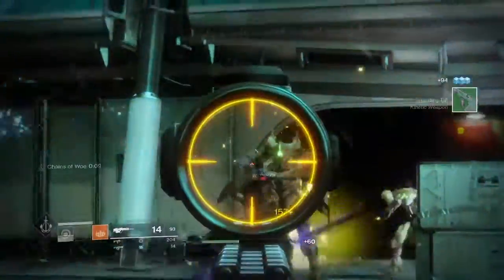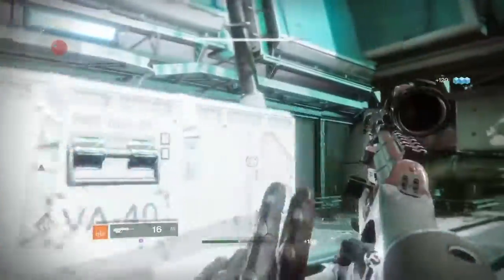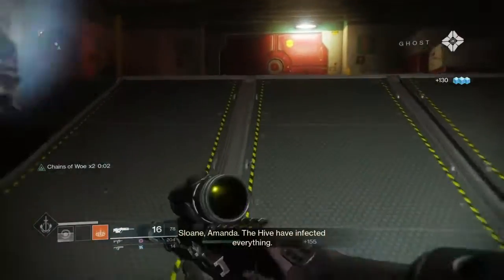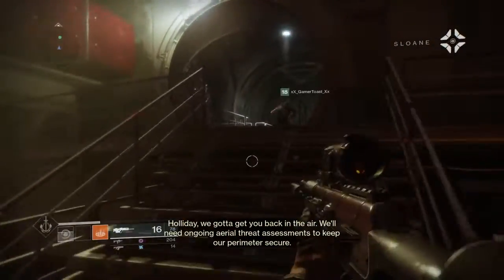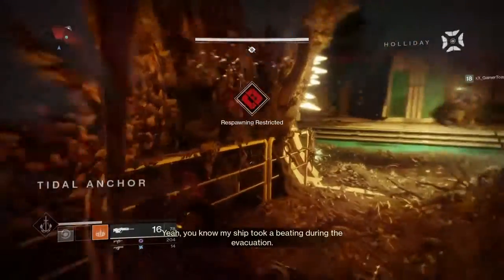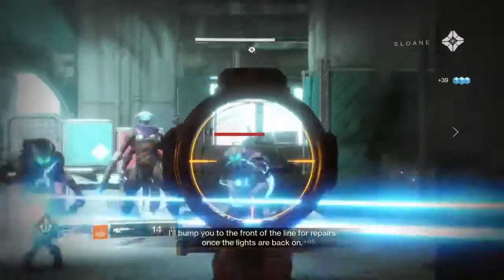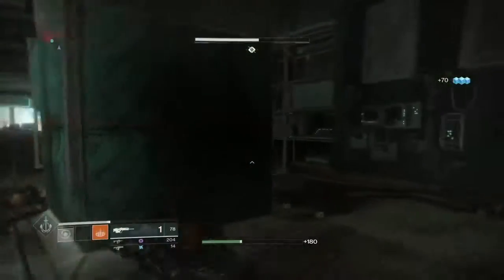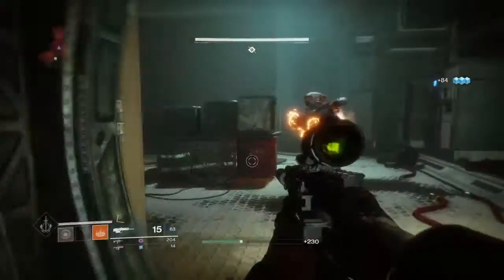Zavala doubted us — he said don't come here. But we have the light now. The Ghost didn't die. The light chose us Guardians because they know we can defeat Ghaul. The Guardians of Destiny are kind of like Guardians of the Galaxy — but the Destiny version, which is far better.